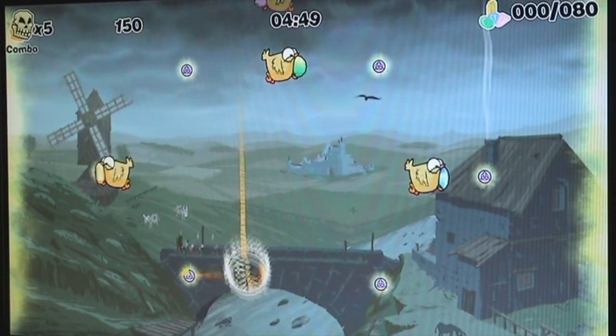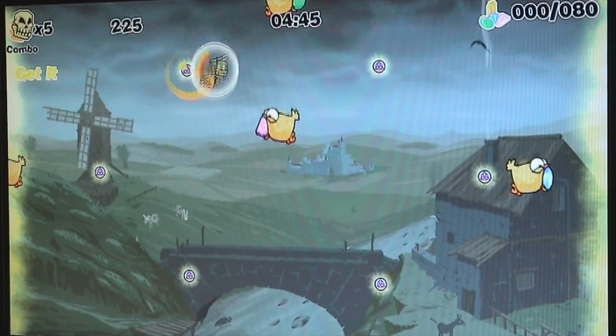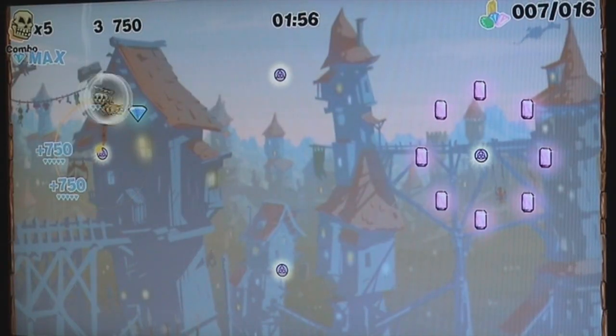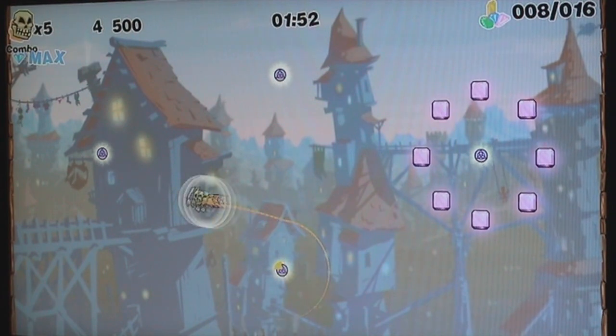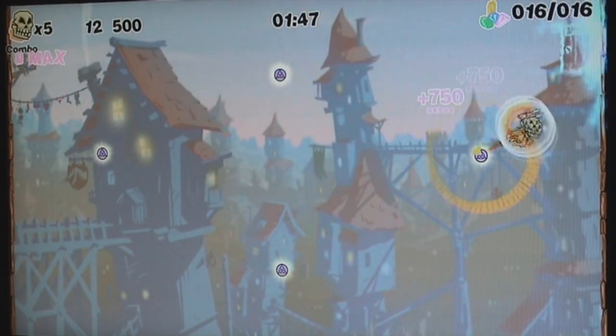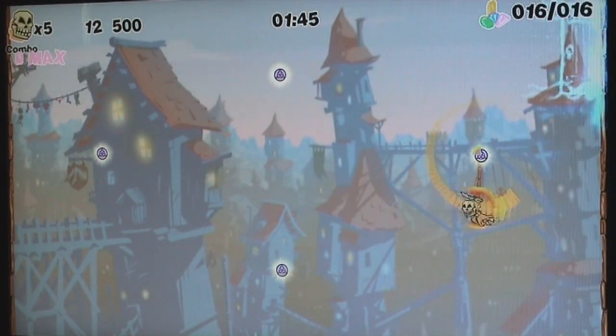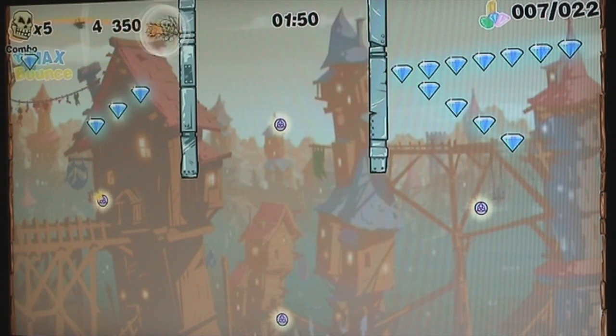For starters, look at all the awesome swinging that you can do. Amazing. Even Spider-Man does not swing this cool. The basics of Rotastic are very simple. You gotta swing around these different points that are located on the screen and you gotta get all the jewels. And the faster you get these jewels, the better and the higher your score is gonna be. And this is why I love the game so much, because the gameplay is just so simple.